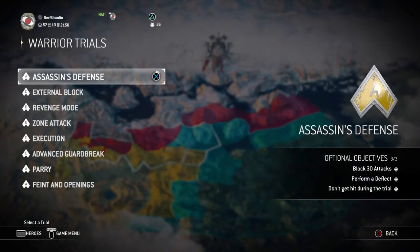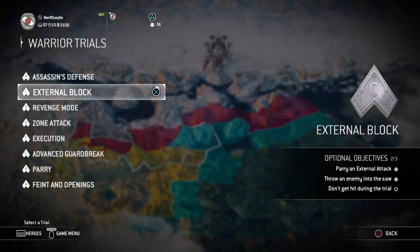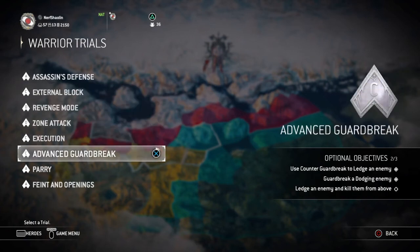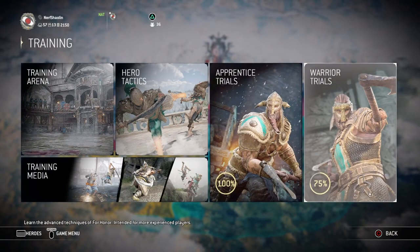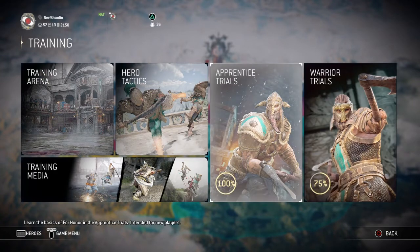What I would recommend is getting an A-plus rating on every single one of the Warrior Trials that you can. I haven't done all of them yet - I've missed a couple, like External Block which is actually kind of hard for me. You want to make sure you've completed all of these at least once, then go back and try to get a rating on as many as you can. Doing so should get you an ornament, so go ahead and finish those.